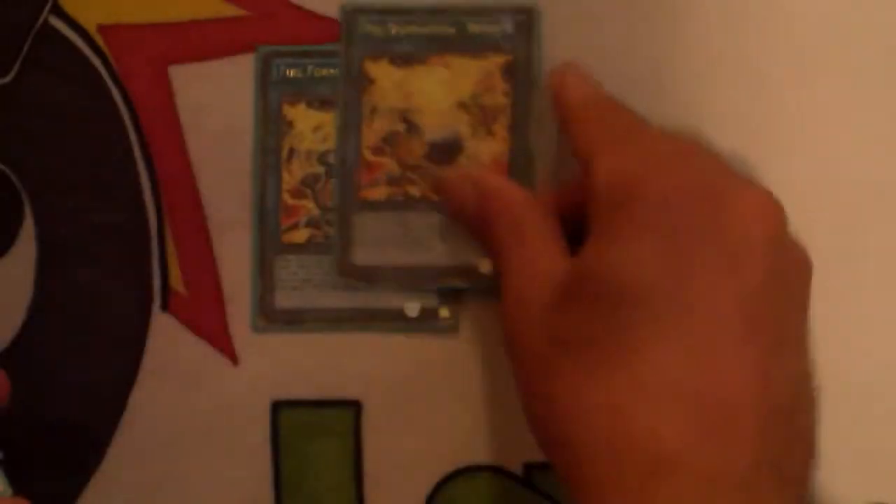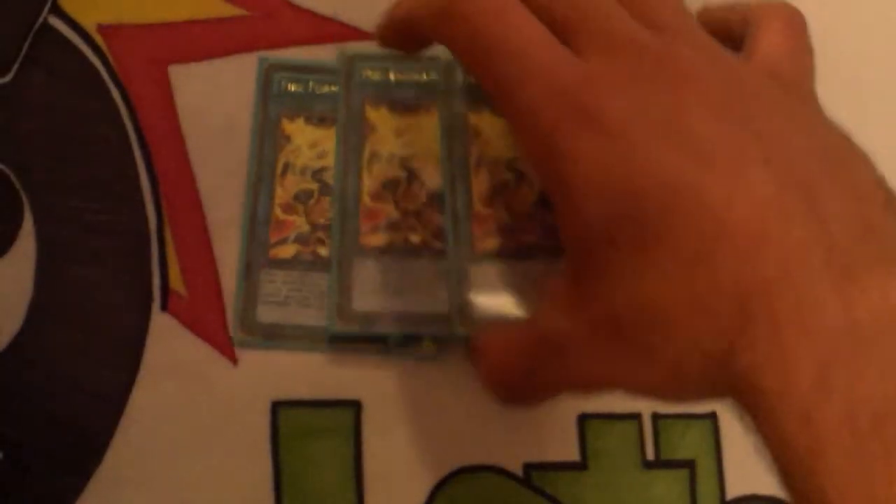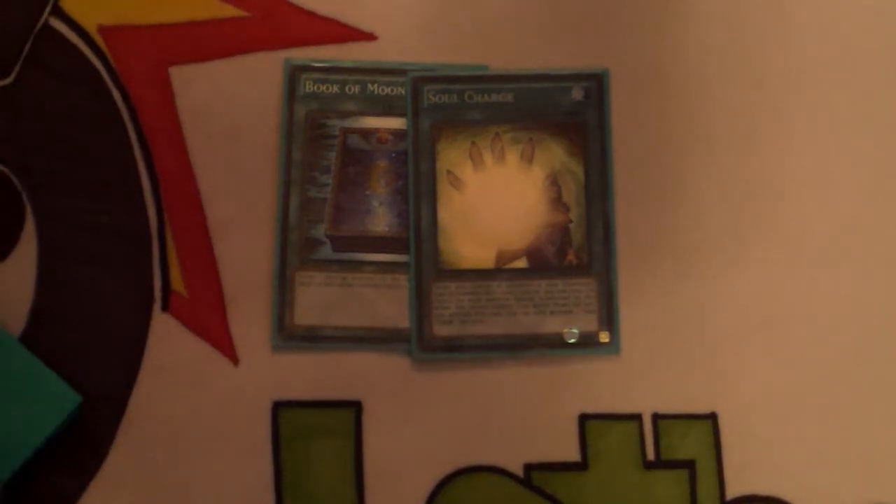Definitely run Bujin Carnation at three this format — or forever in Bujins. If you guys don't like it, just give it a chance and I'm sure you'll love it. Of course we still run three Tenki; the card gives huge advantage and needs no explanation. And for the one-ofs, one Book of Moon and one Soul Charge — Soul Charge is just needed. If you're not playing Soul Charge I don't know what you're doing; you need to play at least one.